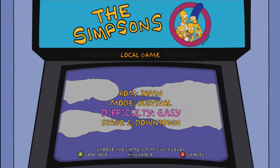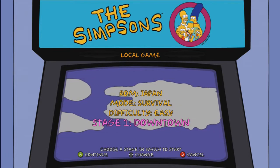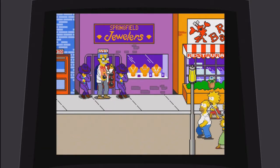So what you're going to want to do is set it to the Japan ROM, Difficulty Easy, Downtown Stage, and Survival Mode. And I'm picking Lisa here.